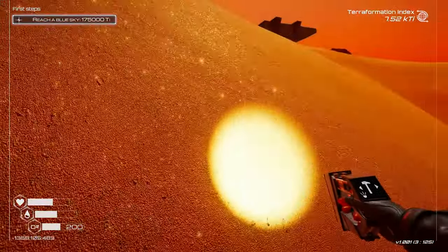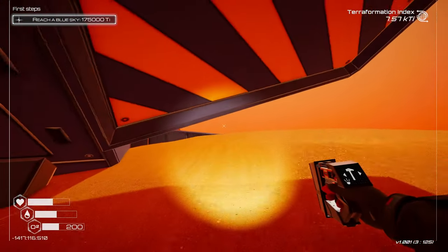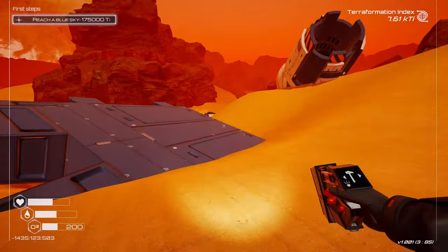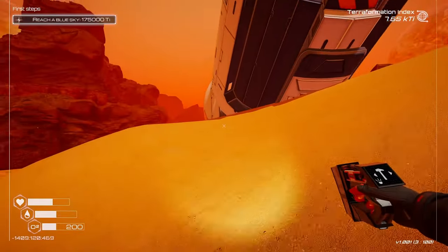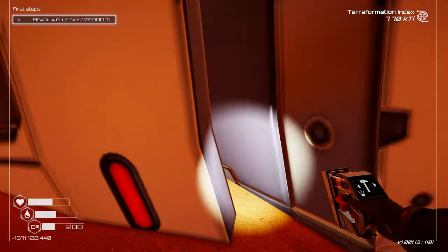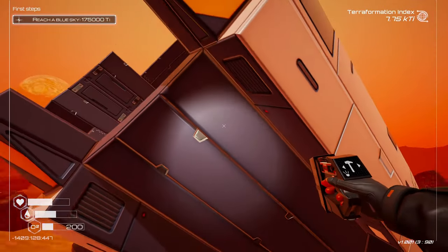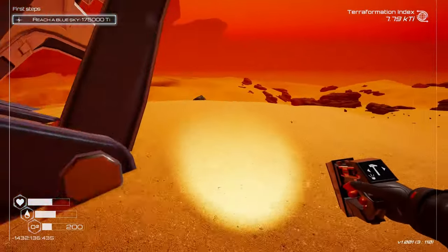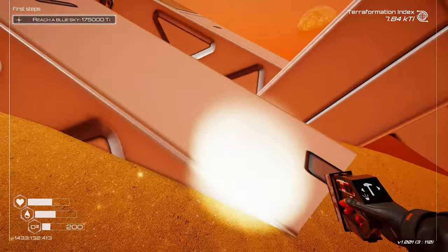I'm guessing this area is gonna be filled with water once everything starts terraforming. I was really hoping the waterfall was gonna be nearby but we'll soon see. Is there anything in here? Doesn't look like it. Can we deconstruct any of this? Keep an eye on our O2. Doesn't look like much happening, really — I don't think we can do anything with this stuff. There's no entrance. Yeah, there's nothing here, just a random object.